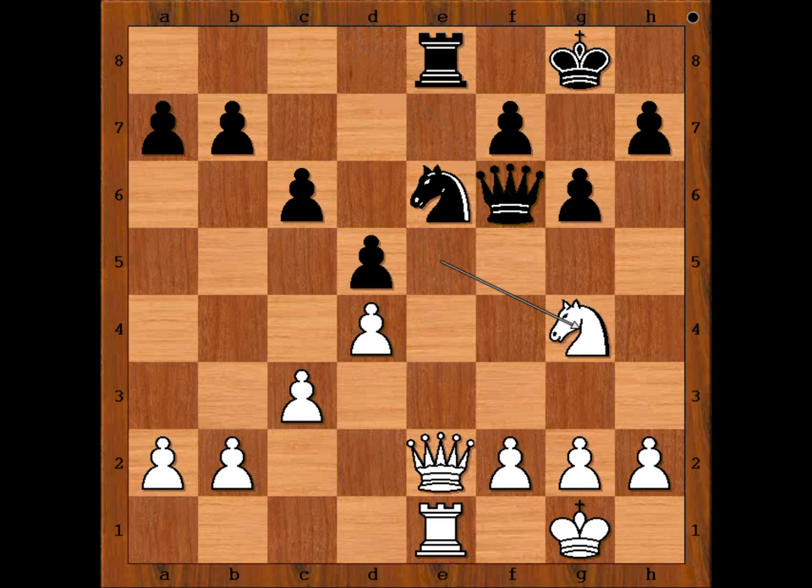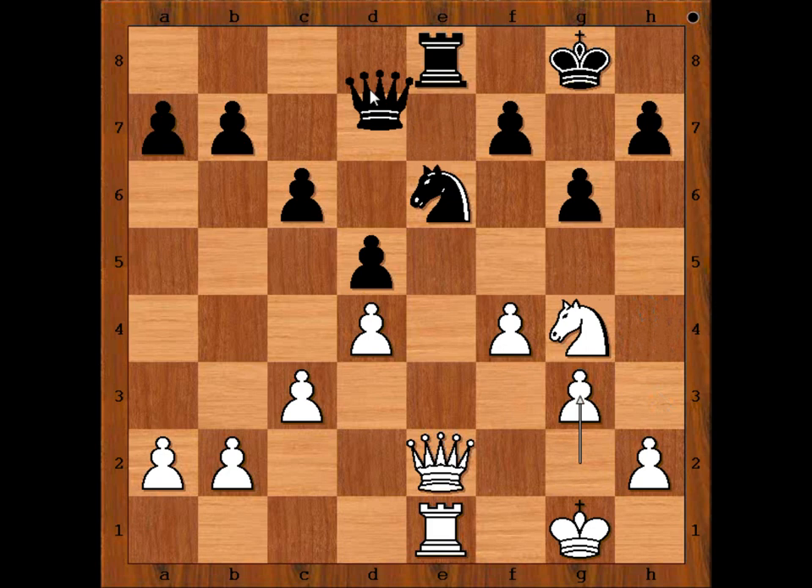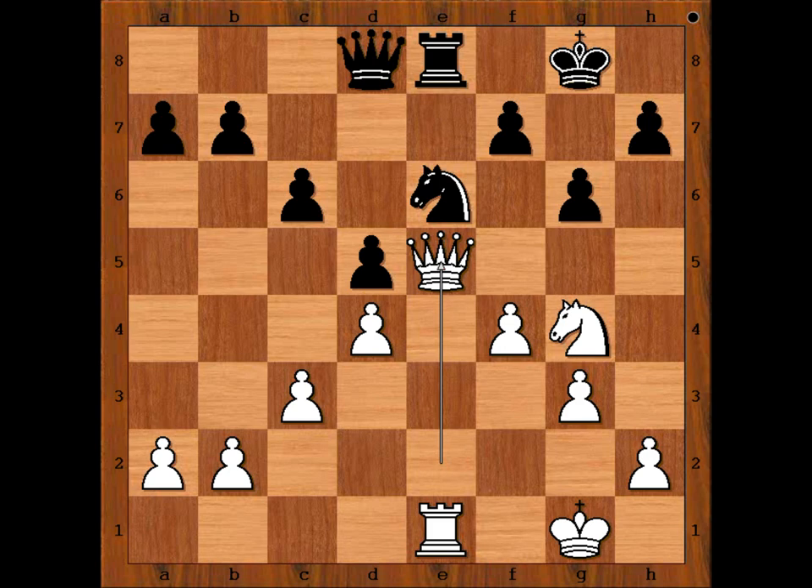What was your choice? Is queen to g5 good? Queen to g5 is actually losing the game because of f4, attacking the queen. And if queen goes to h4, g3, queen must go to d8, and now queen to e5 is winning. The threat of knight to f6 is too strong. In our game we have queen to d8, queen to e5. Is this the same position? It's not, because in the other variation the pawn was on f4. Knight to g7.